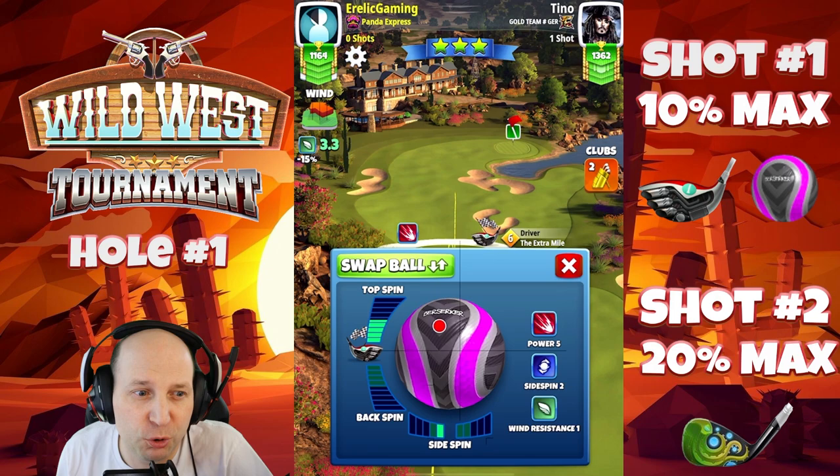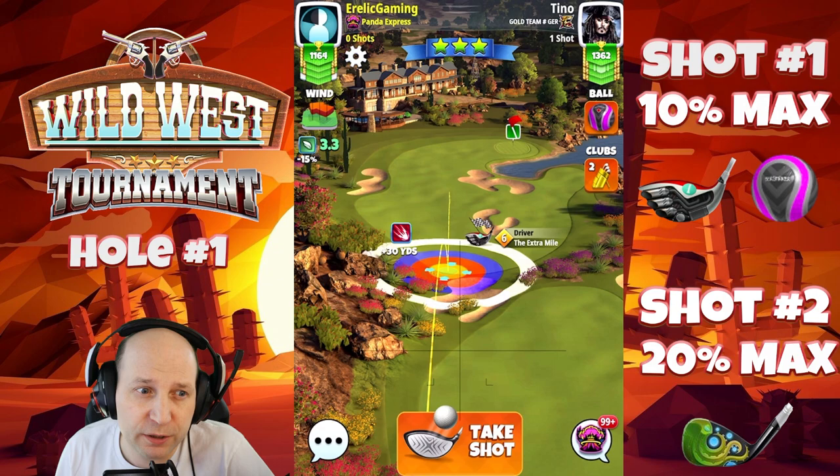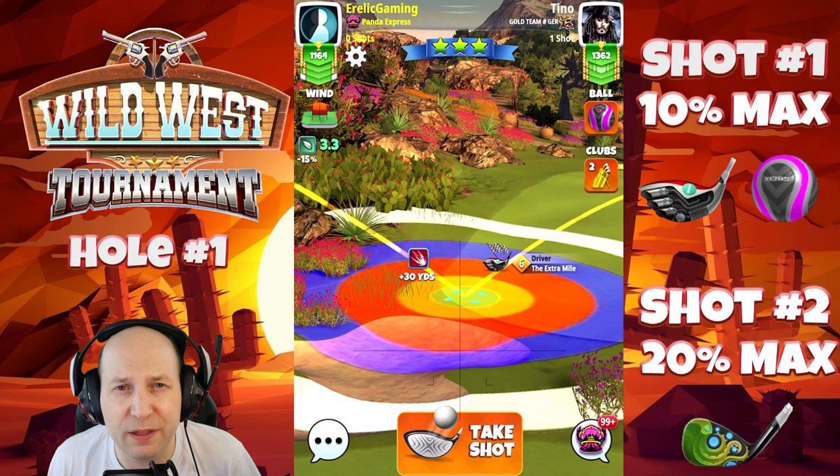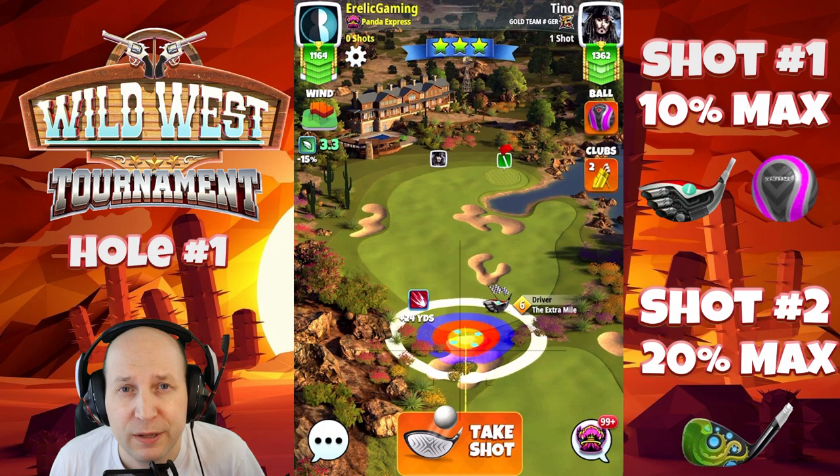Welcome to hole number one of this Wild West tournament here on the Wiseacre Ranch course. Starting off strong with a Zerk and an extra mile, max top, about a bar of left spin just to stay away from that right side fairway bunker that's definitely in play. I'm playing this one zero percent — ten percent is really the primary adjustment number here.